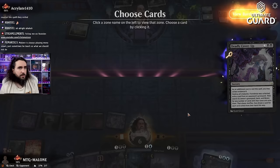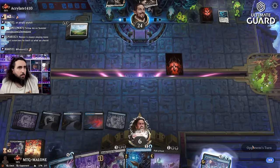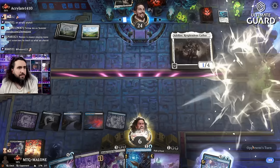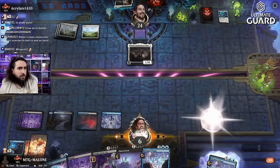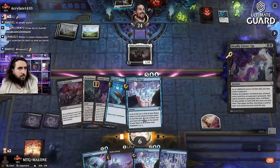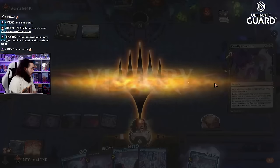I think Coppercoat Vanguard is the best card to steal here. They might go in and play both. Getting rid of Adeline is also very very good for us. Drawing a card — Memory Deluge. Let's get rid of all of their Adelines now — seems about right. And they scoop!